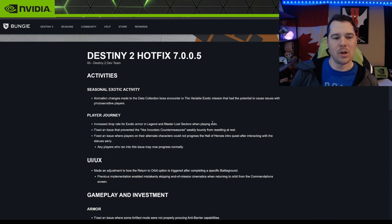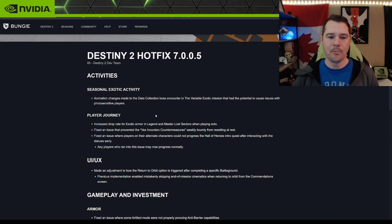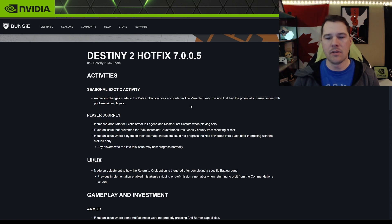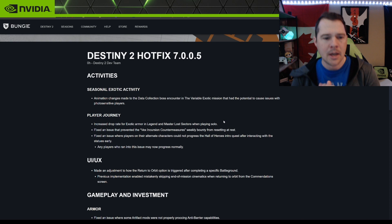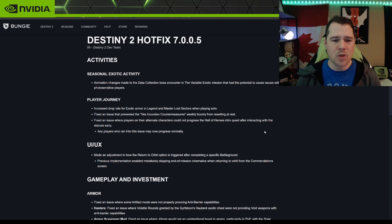Starting with the seasonal exotic activity: an animation change was made to the data collection boss encounter in the Vexcalibur exotic mission that had the potential to cause issues for photosensitive players — maybe there were some flashes or something like that.